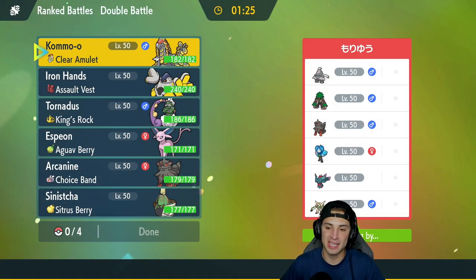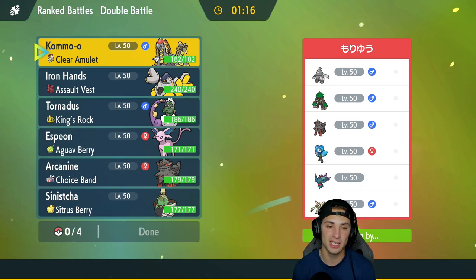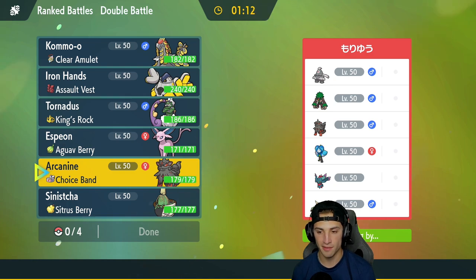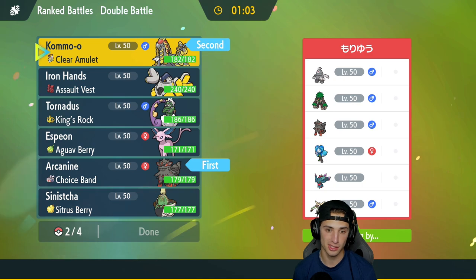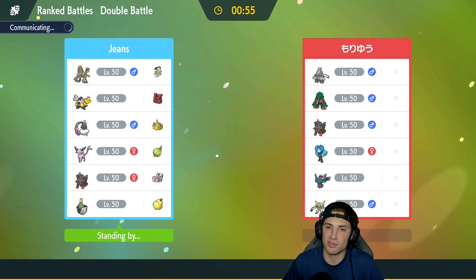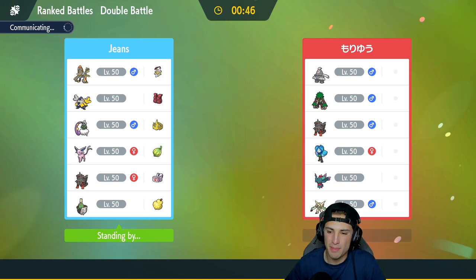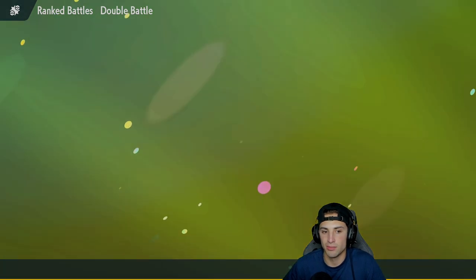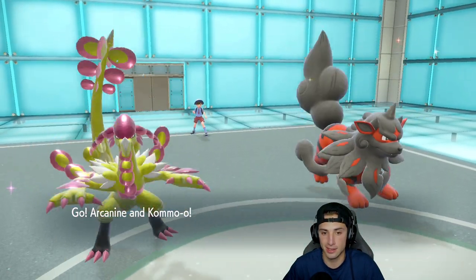Second match coming at you — we're 1-0 looking for back-to-back wins. We're going up against a Chesnaught team with Dusknoir, Rillaboom, Arcanine, Ogrepont, and Fluttermane. I kind of like leading Arcanine to Intimidate their physical attackers, so I'll go Arcanine and Clear Amulet Kommo-o, with Espeon and Iron Hands in the back. Chesnaught scares me a little — it learns Body Press and it's very bulky. They end up bringing in Dusknoir, which I didn't expect.